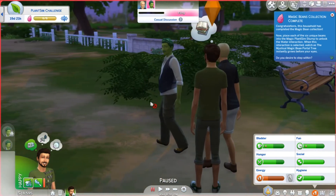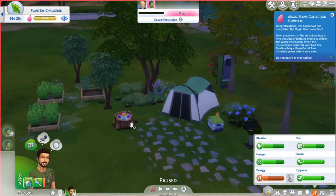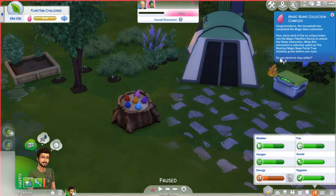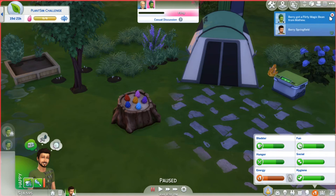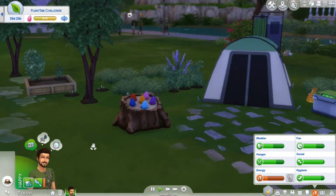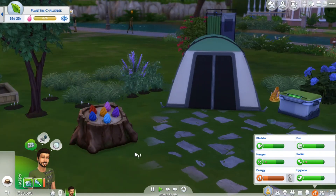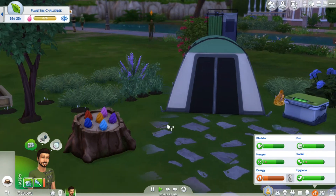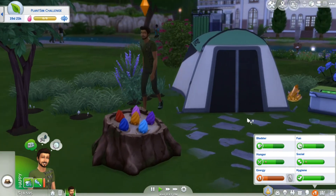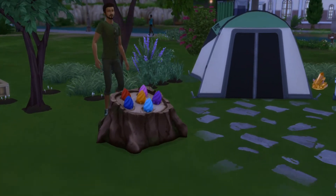We finally got the missing magic bean. That took a while - I think I must have been wandering around like two or three sim days even, it was crazy. But we have completed the collection! Fantastic. Place each of the six unique beans into the magic plant sim stump to unlock the water interaction. When this interaction is selected, watch as the mystical magic bean poro tree instantly grows before your eyes. Fantastic. But we are really, really tired, so let's go back home. Oh my gosh, that took so long - seriously, at least three sim days. But at least the collection is now completed, so that's really good. Let's take a screenie of all of these.